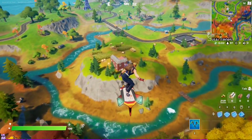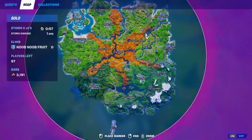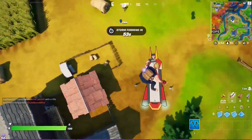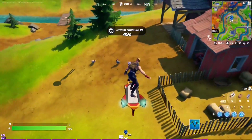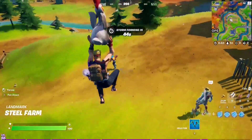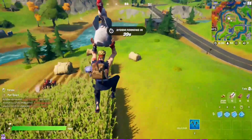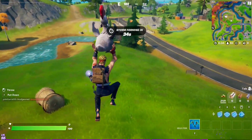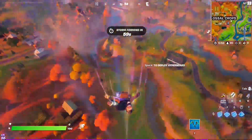For this week three epic quest, you have to fly 20 meters with a chicken. For a 100% spawn rate, go to Steel Farm where you will find a chicken farm and a chicken farmer. Grab one of the chickens and fly with it. Twenty meters is not that long — just three or four hops should complete the challenge.